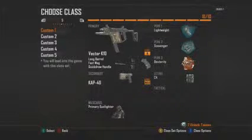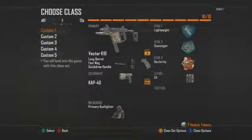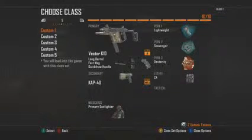This is a Vector with Quickdraw, Fast Mag, and Long Barrel, a CAP-40, C4, Lightweight, Scavenger, and Dexterity. The reason I use this is it's a similar type of setup to my Scorpion Evo setup that I like to use — I like to use Stock, Fast Mag, and Quickdraw — except I just decided to switch this up, and I'll probably switch this up again.